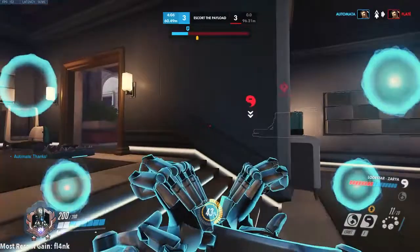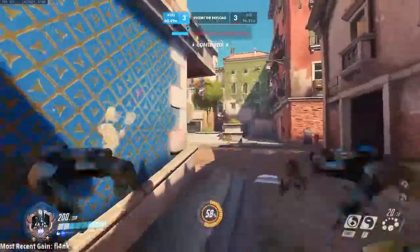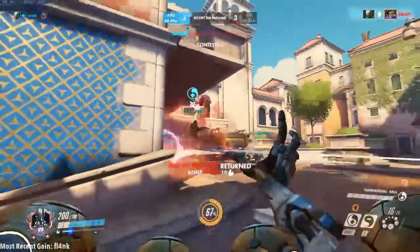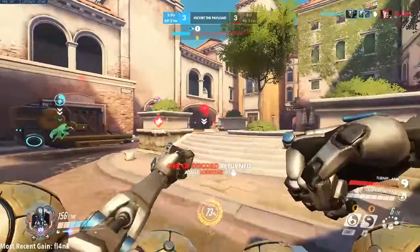The Discord Orb will stay on the enemy as long as you are in line of sight. If the Orb is placed on an enemy before a barrier goes up, it will stay on them unless Zarya uses her barrier, which will remove the Discord. Moira's Fade, Reaper's Wraith, Sombra's Translocate, and Tracer's Recall will also remove the Discord from them.